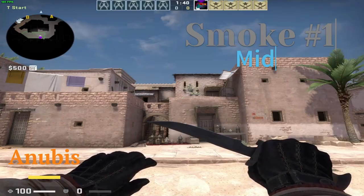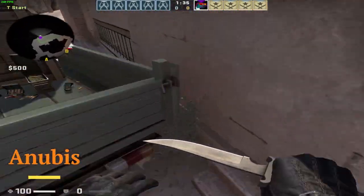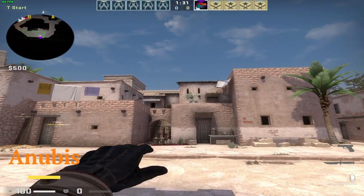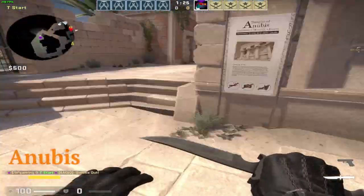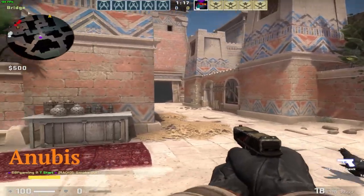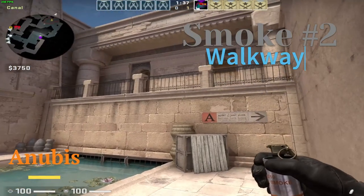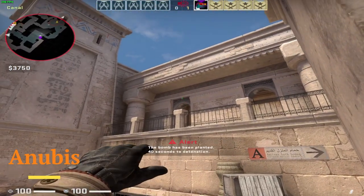Now for Anubis. Smokes on Anubis are pretty easy. If you want to smoke mid, you go to this crack right here in the corner, aim kind of like that, and jump throw. If you want to smoke walkway, you go to these planks right here, aim like that, and just throw. Pretty easy.